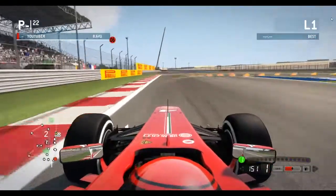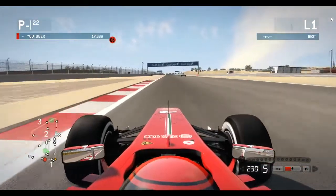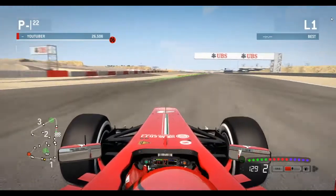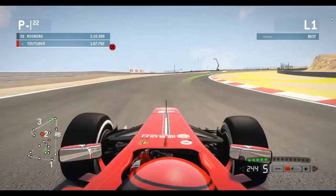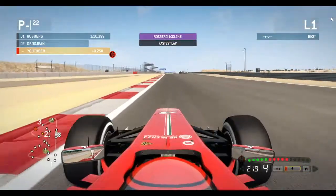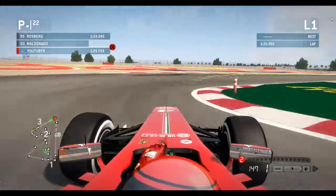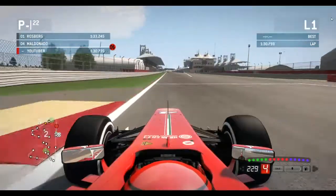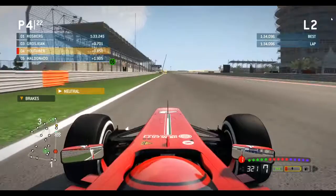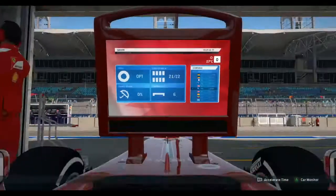Coming down onto the straight with DRS open, towards turn one, braking down to first gear, missing the apex only slightly. Down to turn two, cutting the corner just a little bit. I'm not really used to Bahrain in the day because my 2016 career is at night. We got very close to Esteban Gutierrez in the Sauber. Coming into turn 12 now — the second sector — and we are seven tenths down.